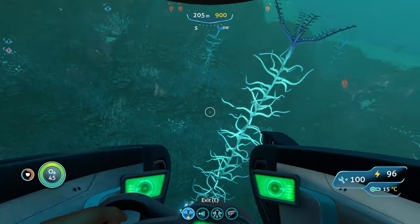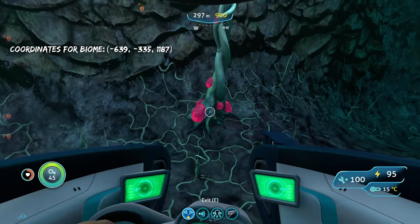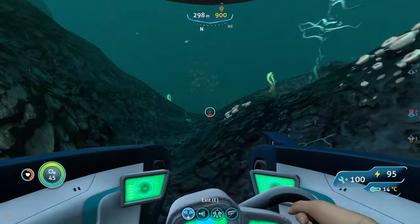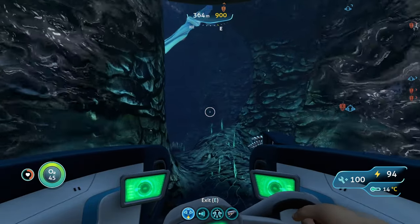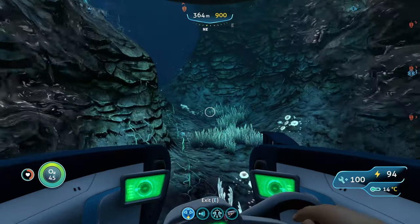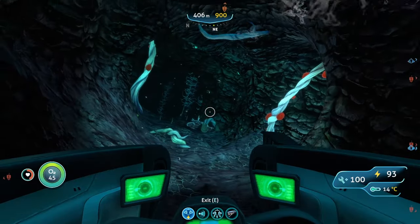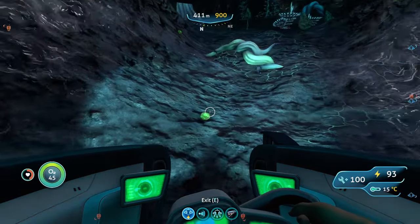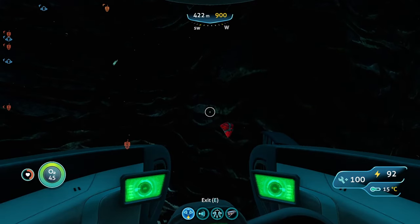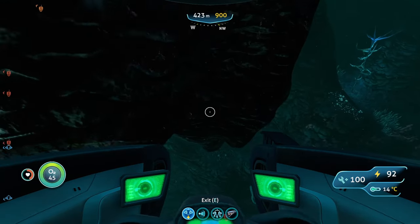The two biggest resources you'll find here are blood oil and deep shrooms. Just like at the last spot, you'll also have three different resource deposits: copper deposits, gold deposits, and lead deposits. You can also find uranite crystals in the caves — I just passed some — and rubies as well, just like at the last spot.